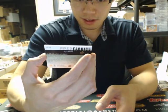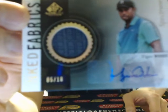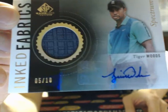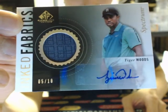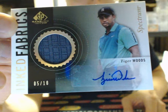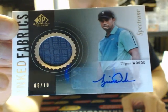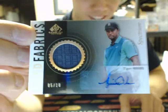You owe me big time for this one. Inked Fabrics — it looks like the fancier version of Tiger Woods, 5 of 10. It's not just a plain shirt one, not a 65, it's the nicer one. 5 of 10 Inked Fabrics. There you go, Mr. Jojo Mojo. Nice.